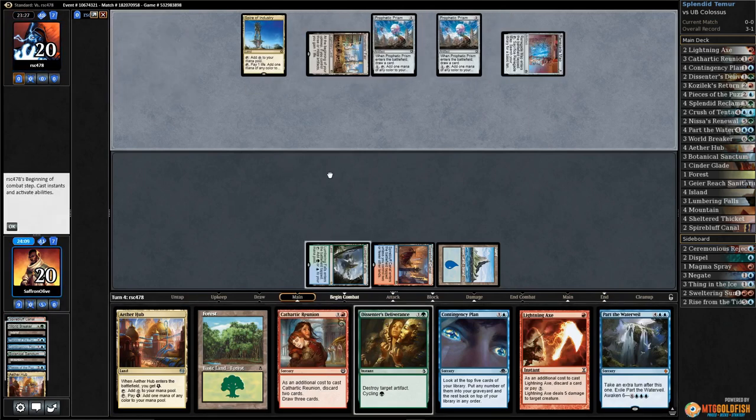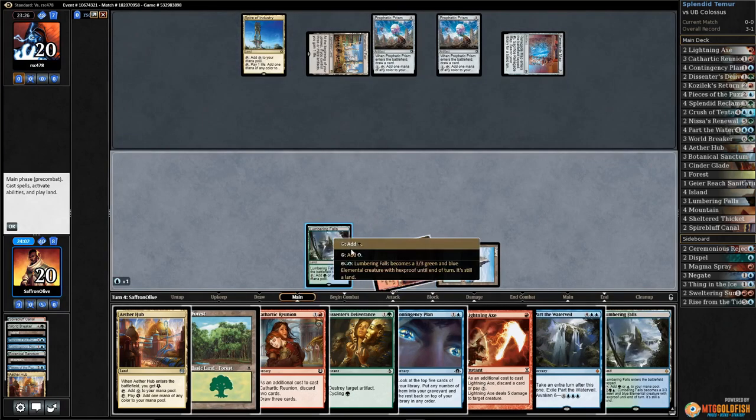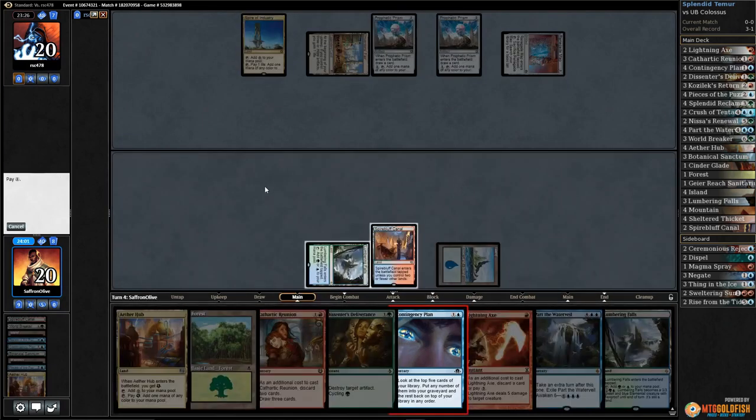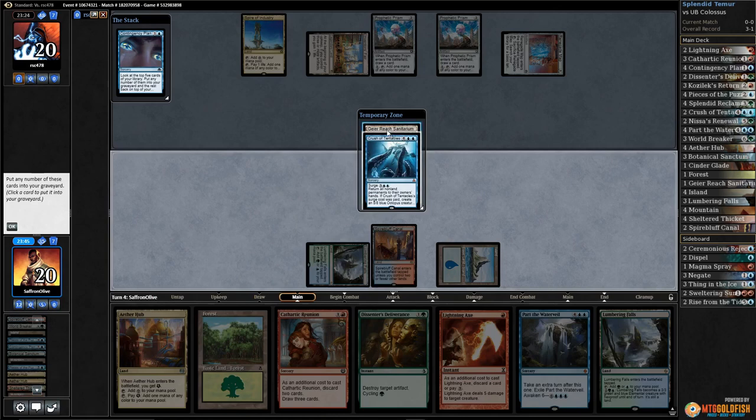A Renegade Map — oh, this could also be just a... one, two Contingency Plan. Mill, mill, mill — tempted to keep Gaia's Cradle, but I think we don't. Mill, mill, mill, mill — we'll keep Crush on top.